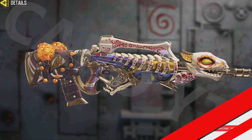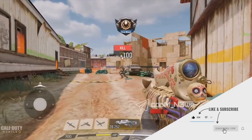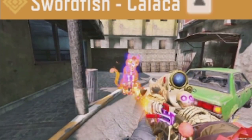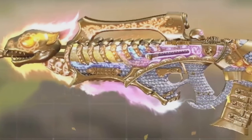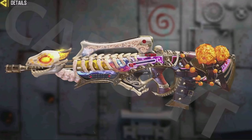We also have some petal-type things falling, which is very nice. Looking at the gameplay, the kill effect shows a cat and then something happens to it. If you are Mexican you may know what is behind this gun — it should be something related to Mexico. I don't really know, so if you guys know, please leave a comment in the comment section — I would love to know what that is.